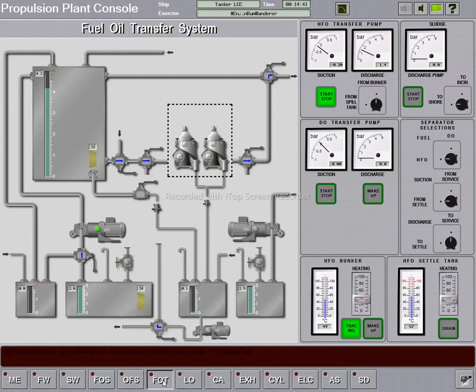Checking the fuel oil transfer page — the HFO settling tank level is now at 4.2 meters, we have reached our target. Stopping the HFO transfer pump now. We also notice that the temperature of the bunker tank or storage tank is around 49 degrees Celsius, which is higher than normal, so we close the heating valve. We are done transferring HFO to the HFO settling tank.